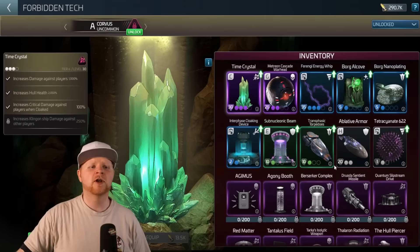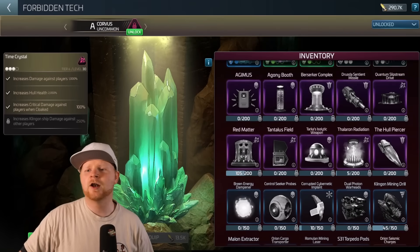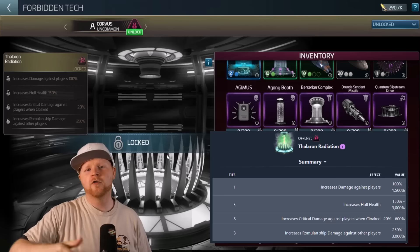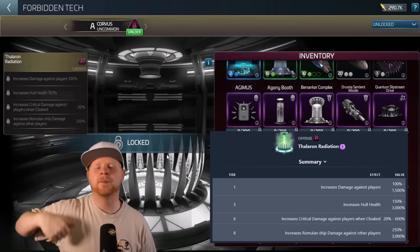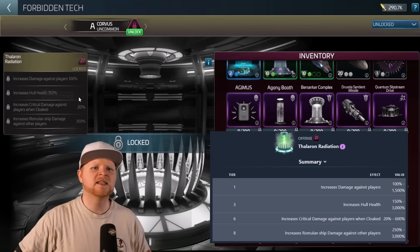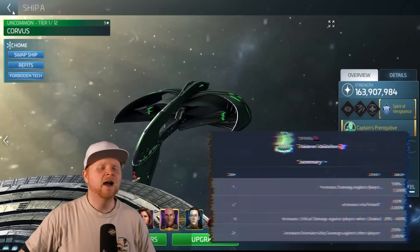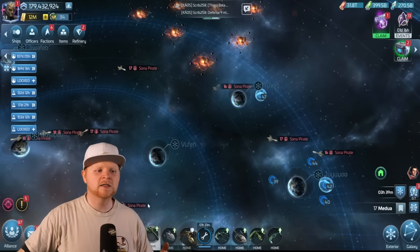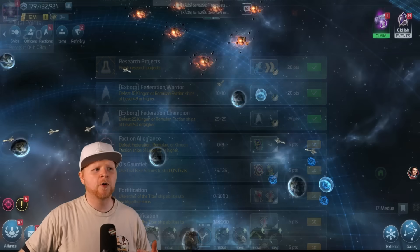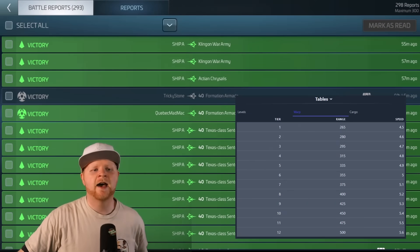Keep in mind that unless you have the Ferengi Whip, there is no way to grind for it, so you would have to purchase it directly — and that is going to be the Thaleron Radiation. Specifically for Romulan ships, you could get it for your Corvus, then take it to your Sanctus, or you could have been using it with the Tribune and the Pilum. It's a Romulan-specific one. Prices vary based on how much you want to invest. But in terms of what the Corvus does well, it's honestly a little bit of everything. I particularly like the warp range of all the 53s, but it's nice to have here.